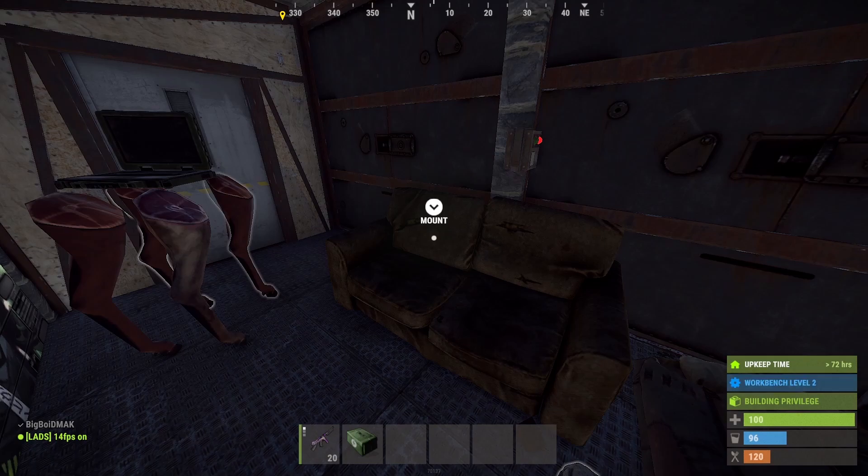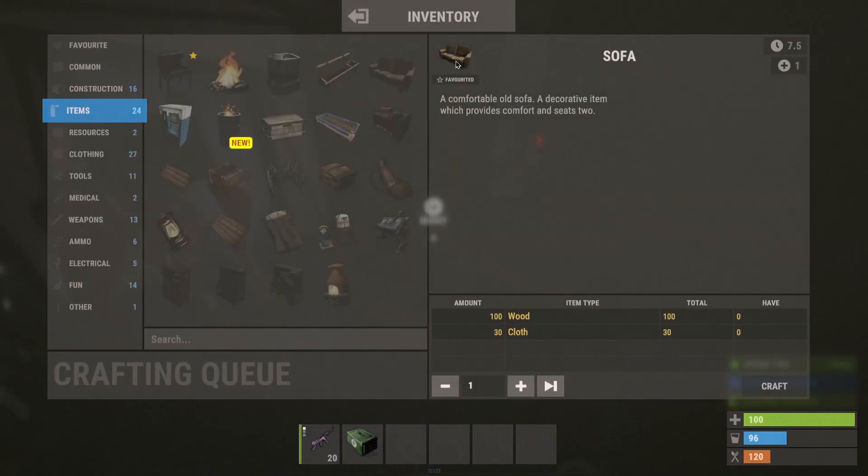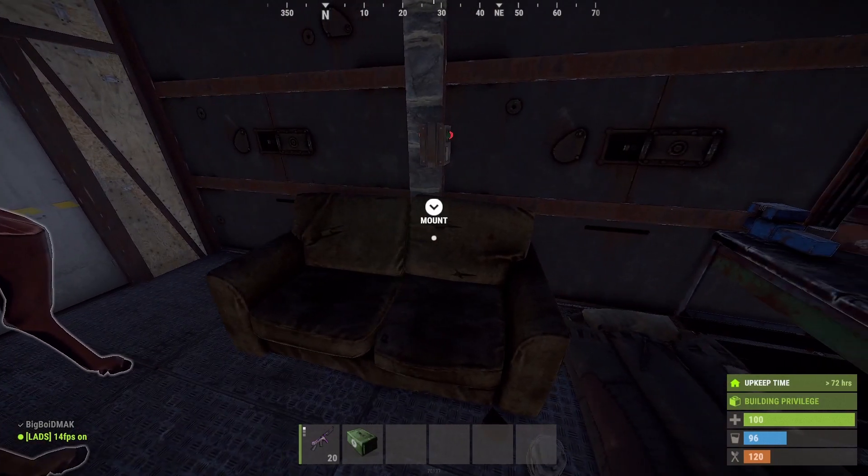But this can only work if you've got a sofa, so if you've had the Twitch drop sofa, or if you buy it from the shop on Steam — it's something like £1.69, I'll put it up on screen how much it is. If you buy that, then you can do this glitch.